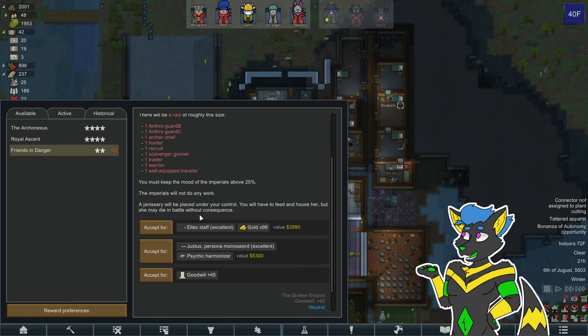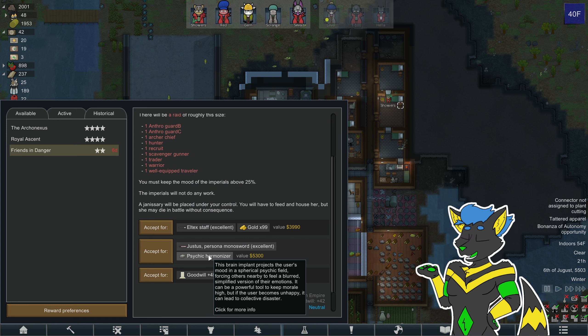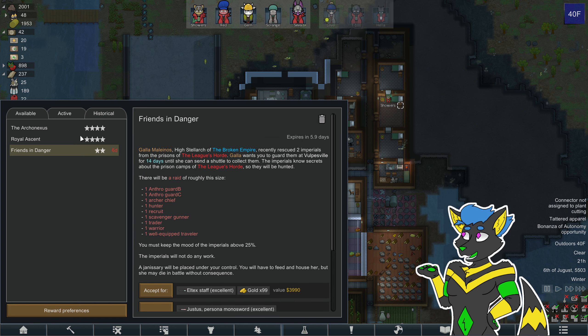Well, the reward is a Traveler — ooh. Sona nano sword, mechanized Katana Mono, molecular cutting edge. I get a harmonizer. The harmonizer implant projects the user's mood in a spherical field, forcing others nearby to feel a buried, blurred simplification of their emotions. A bit powerful — difficult to keep morale high, but if the user becomes too unhappy it can lead to collective disaster. Weird — this would make the Broken Empire really like me, and the Broken Empire is in charge of things, I think.